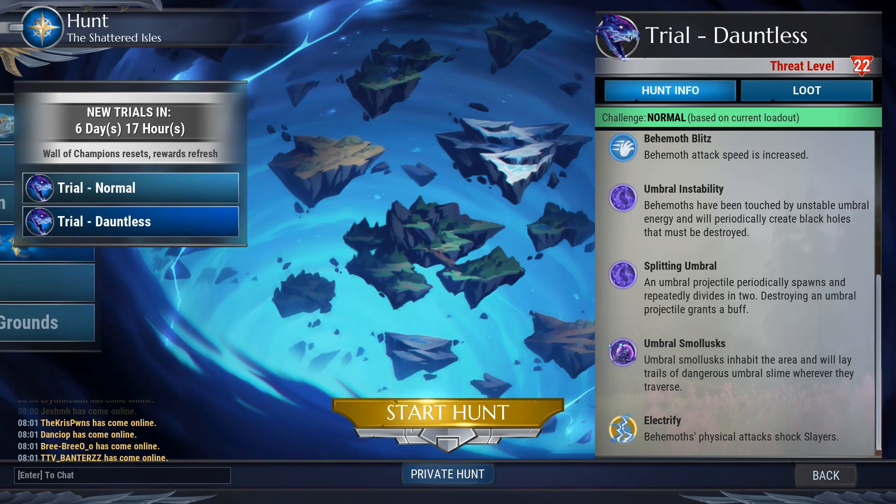Now let's get into it. Drask's modifiers this week are Behemoth Blitz, Umbral Instability, Splitting Umbral, Umbral Mollusks, and Electrify. Behemoth Blitz is going to decrease his attack speed and it's going to be pretty annoying. Umbral Instability is the shroud orb that sets your HP to one — I don't think this is going to be much of an issue. Most of the time you should be handling Drask before this even becomes an issue. If it does hit you, just pot up right after and keep in mind it removes Predator.